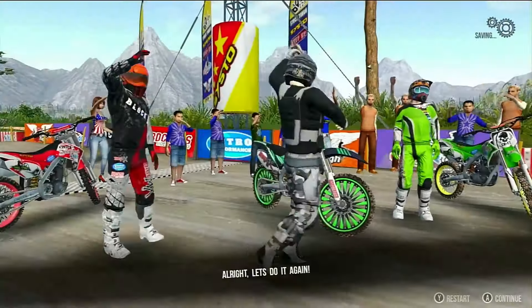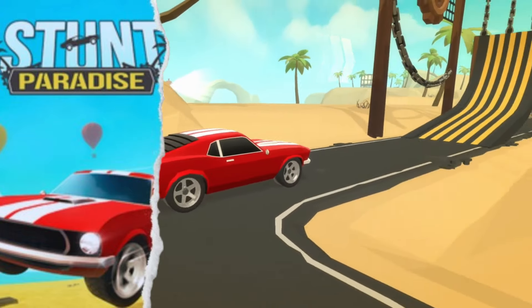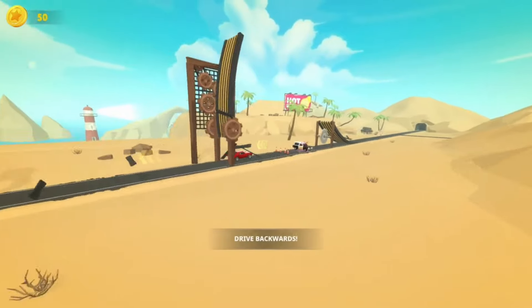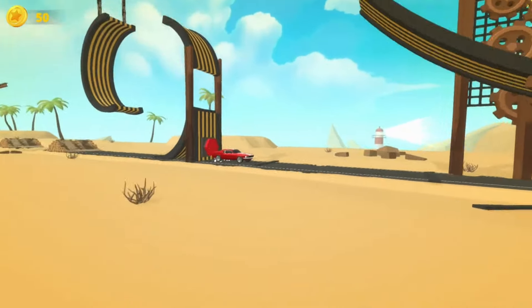Now let's talk about Stunt Paradise. This game will have you driving your car through insane situations, much like the Trials games. You'll be jumping over trains, hitting exploding barrels, and narrowly avoiding swinging axes. While you can drive backwards and forwards and tilt in the air, the general direction is automated. Each level has optional stars to collect, as well as coins that unlock new cars.